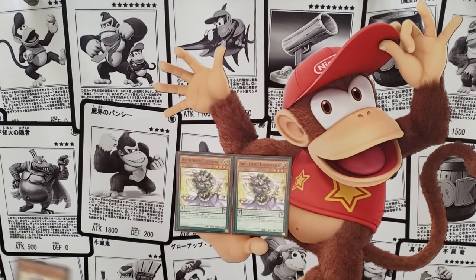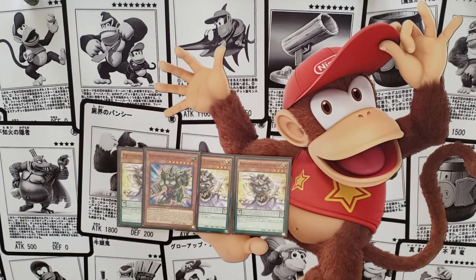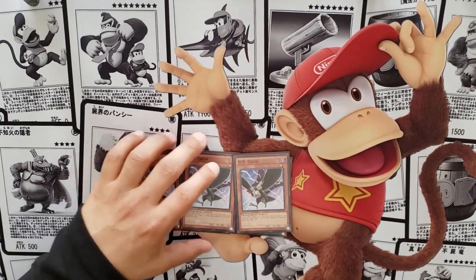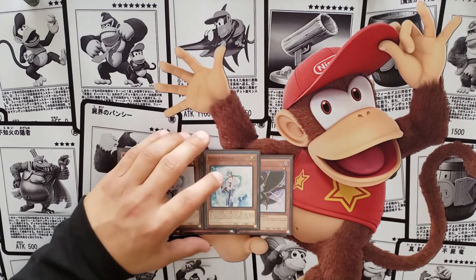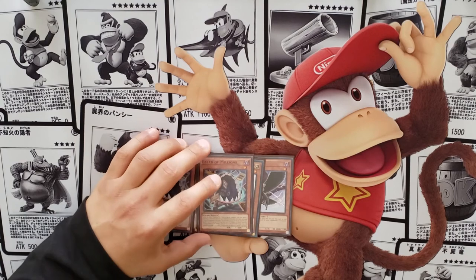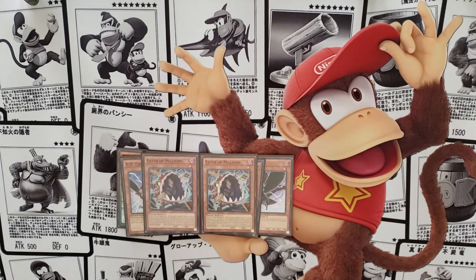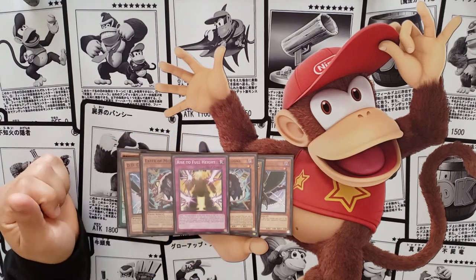I also need to make room for D.D. Crow in the main deck — Pink (D.D. Crow) is a going-second card, special summon it and banish from the grave. A lot of decks nowadays rely on the graveyard, so D.D. Crow is crucial. We have two more Effect Veilers on the side in case we need more shutdown. We also have Eater of Millions for cards that can't be destroyed by card effects or battle — Eater of Millions banishes them, giving us an out.